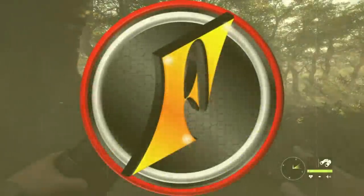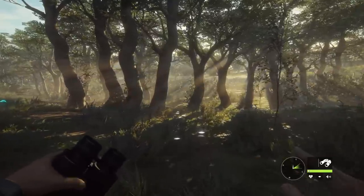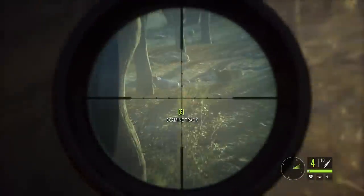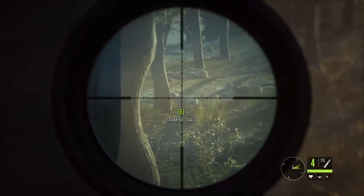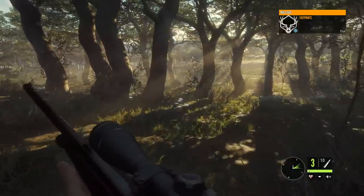Today we're going to talk about hunting pressure — what it is, how it affects animals, how to get rid of it. And by the end we're actually going to be getting rid of quite a lot of hunting pressure. We're going to go ahead and shoot this mule deer and apparently get our first albino in the process.